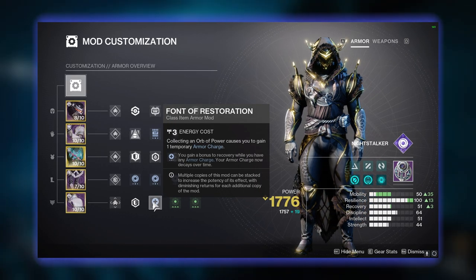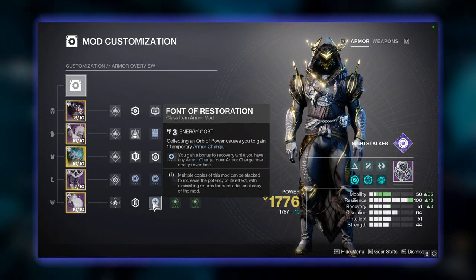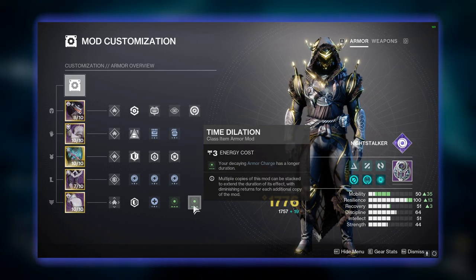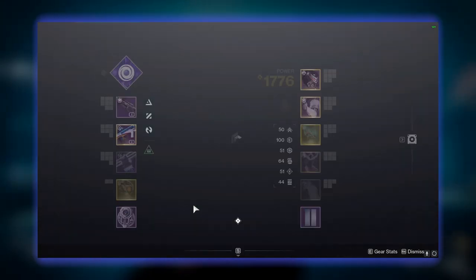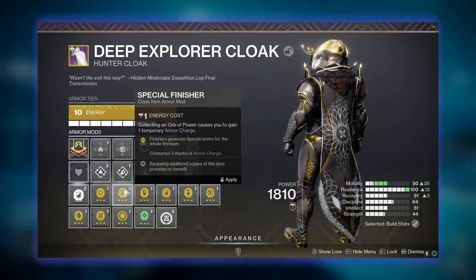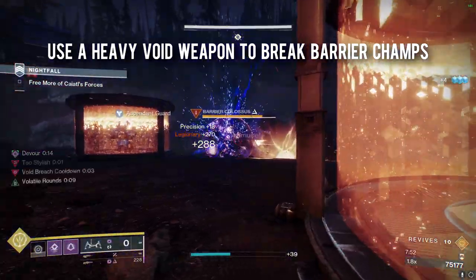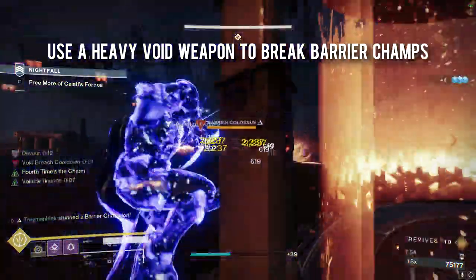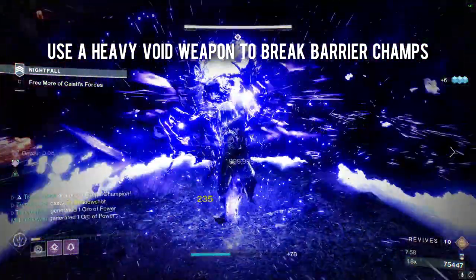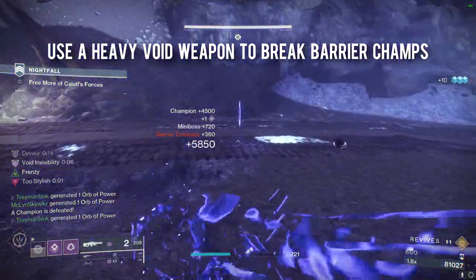Finally, on our cloak we are using double Time Dilation so our armor charges take longer to decay. We combine this with Font of Restoration for those extra three tiers of recovery. If you're using a grenade launcher or a trace rifle and you need special ammo, feel free to swap out one of the Time Dilations for Special Finisher. Volatile rounds counter Barrier champions, meaning that with Gyrfalcon's Hauberk you pretty much never have to worry about them unless you're using a champion artifact mod which takes priority.